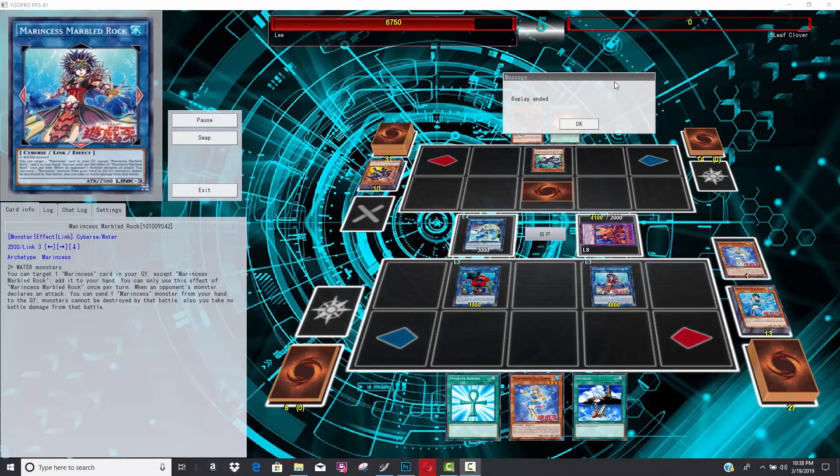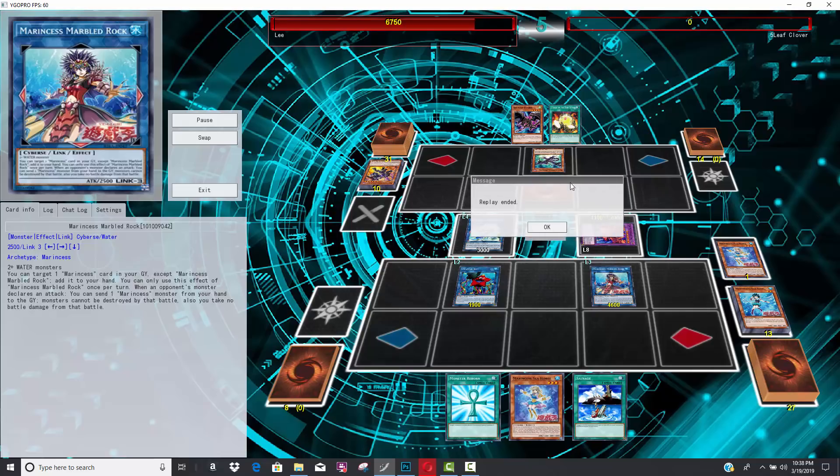It's a nice little cheese big damage play. The copy of Signet Backdoor lets you tutor for your copy of Seastar, and you can use both Seastars in one turn, still adding one back with Marbled Rock if you want to use Marbled Rock's effect, which does require a discard. Just something to think about if you're building Marincess — I would recommend the Paleo build as it's much more consistent. Hopefully you guys enjoyed the duels. Give the video a thumbs up, subscribe if you have not already, and turn on that notification bell for daily videos.